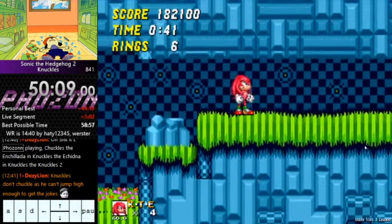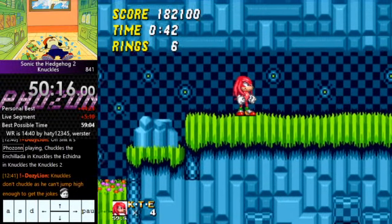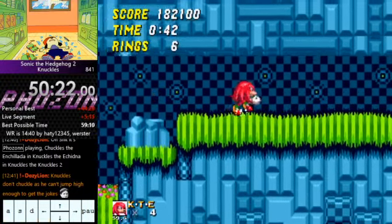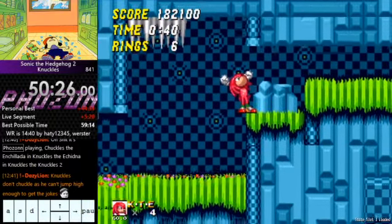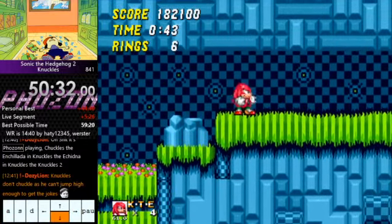Don't jump too early or else you'll get reverse-crushed by the roof — your ball form is shorter than when you stand up, and as soon as you stand up you become crushed. Just wait a little bit longer than you need to there. It's helpful to use the fact that gliding into the side of the rock does the instant run thing, like we did earlier in the level. You can't really do a glide stop here unless you wait way longer. You can just do a jump without gliding and bounce off the rock and stop here. Either way you have to stop and actually tap left and right to stop at the spot.